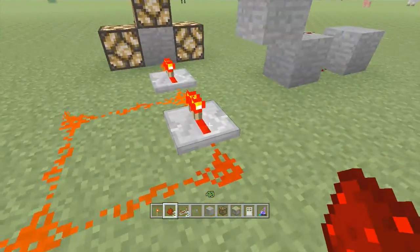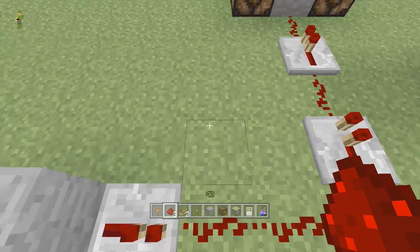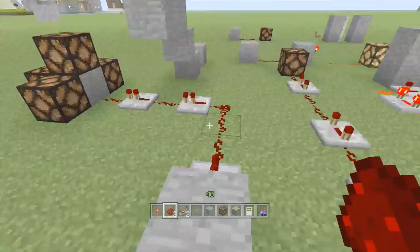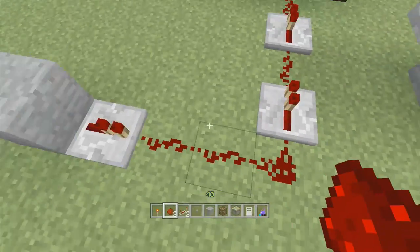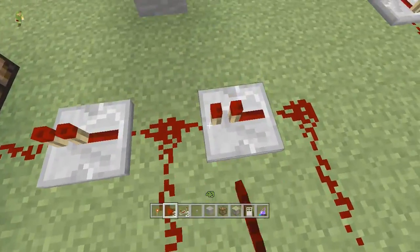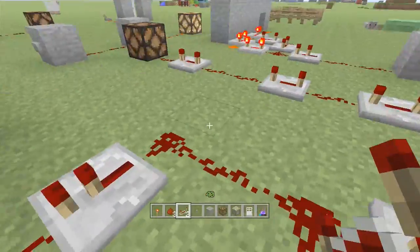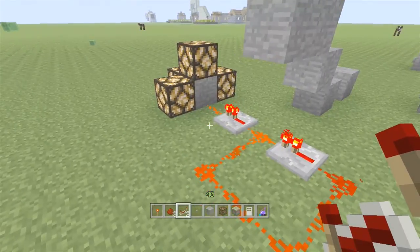Tip number three is the locking circuit. Basically, if you want to have something which turns on permanently — you might wonder why you'd want that when you can just use a lever — but some inputs can't stay on permanently. A button, for instance, only sends about a second worth of input. A tripwire hook and a pressure plate do the same thing. So what if you want a door to permanently lock, a piston to be permanently on, or lights to turn on as soon as you walk into your house? You need a Redstone lock — you make a Redstone square with a repeater so it goes round and round in one direction. Every time it loops, it also powers the output. It's infinite Redstone from just one button press. I press it, it goes all the way round, and now it's permanently on.